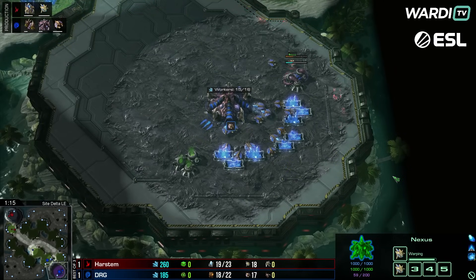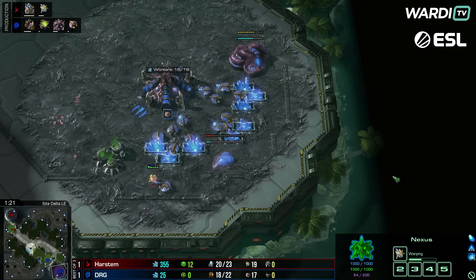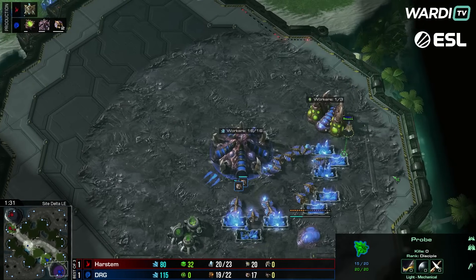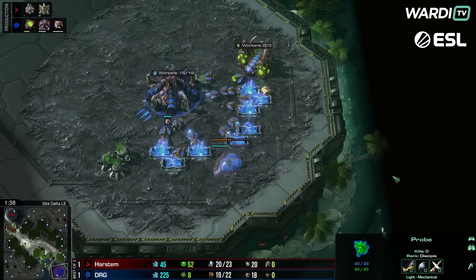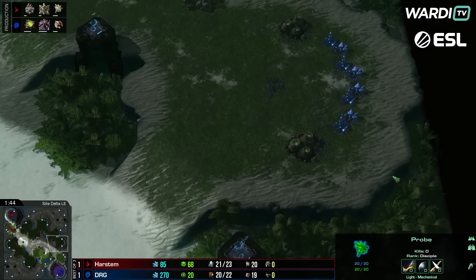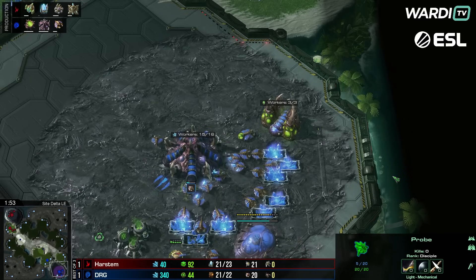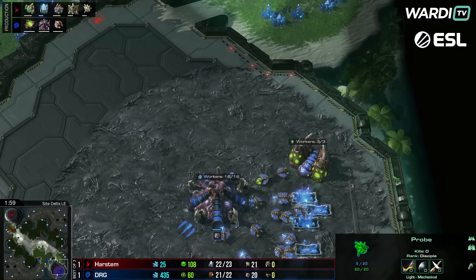Game three is underway. Hatch, gas, drone all coming through; gateway coming up for Harstem. There's a drone chase as a probe scouts around. The Nexus goes down on the natural, hatch, gas, and pool coming up. Just a bit of early setting up — nothing too crazy yet in the opening few moments.